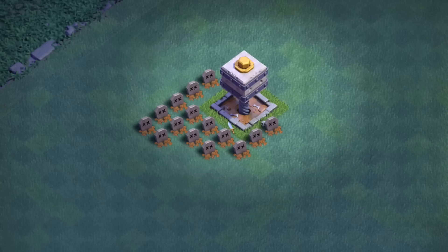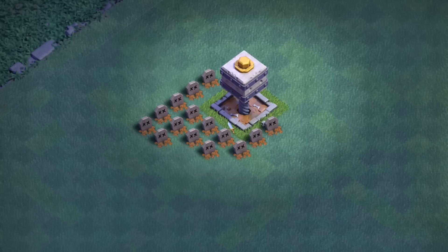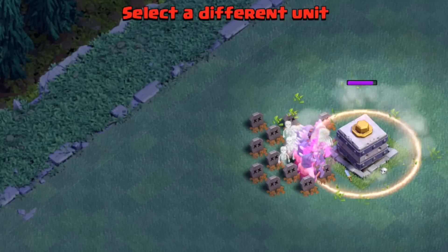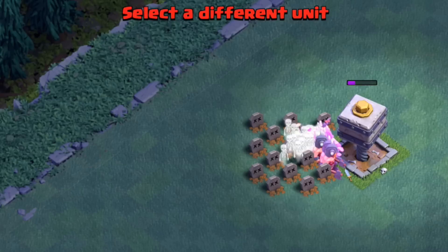Right here you can see that 60 Barbarians don't do such a good job of getting through the Crusher. Taking another look at another mass Barbarian attack, you'll notice that very small radius. The Crusher is extremely powerful and one-shots Barbarians, but has a very limited radius, and that makes it very vulnerable to attacks from other units.